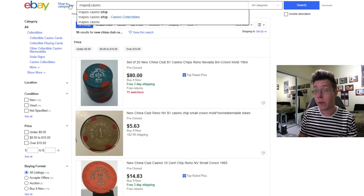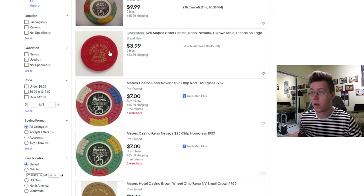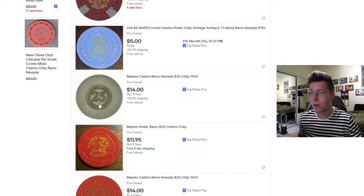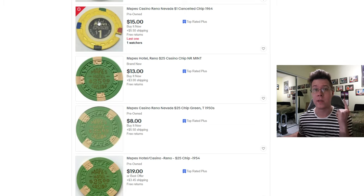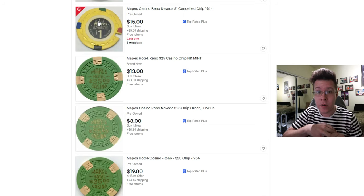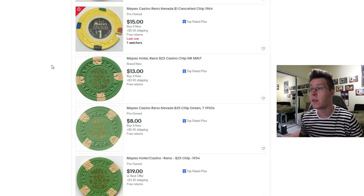Let's hop into Mapes — Mapes Casino chip. $25 TRK, large crown, then you have these. Not too much as far as the TRK stuff goes. The TRK stuff is what everyone wants — 1s, 5s, 25s, 100s. If you've been looking at eBay recently, the 100s have been selling for like $2.10 apiece, which is ridiculous. And the 25s have been selling somewhere around $40 to $60 bucks, which is crazy to think.